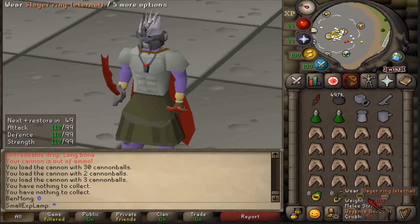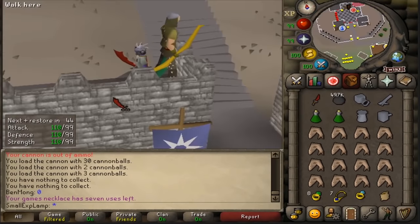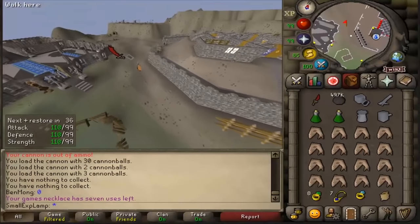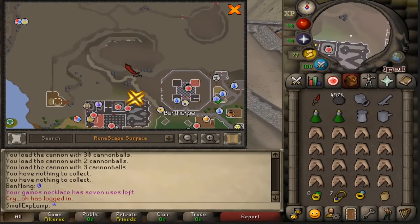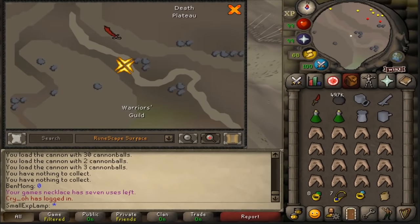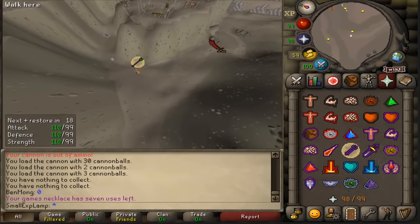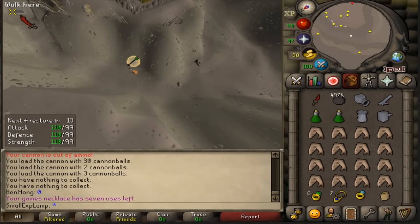I have an herb sack as well. Realistically, you shouldn't be getting so many drops here that you'll need a ton of inventory space — you won't have to worry about a full inventory. Go ahead and teleport to Burthorpe. Once you get here, run out to the west — we're heading up to the spot on the Death Plateau. Right when you run through that little alley, that is when you will be ranged. Preferably, have 40 prayer and pray there. If not, you'll take a little damage and eat up, but either way should be fine.